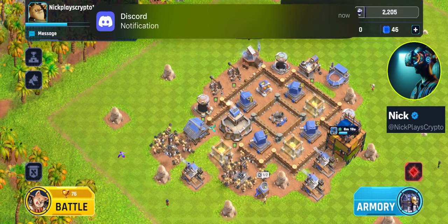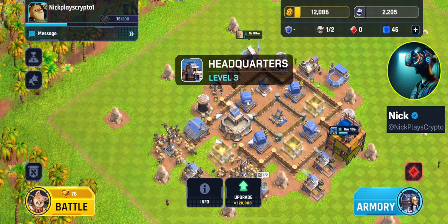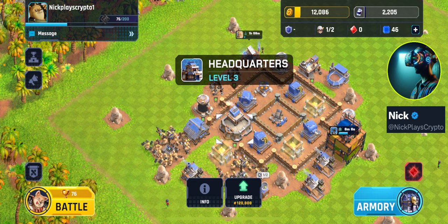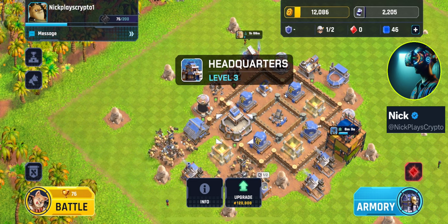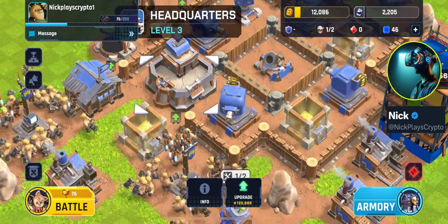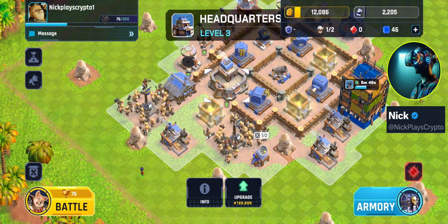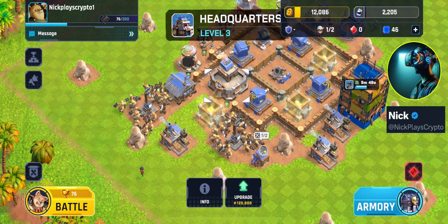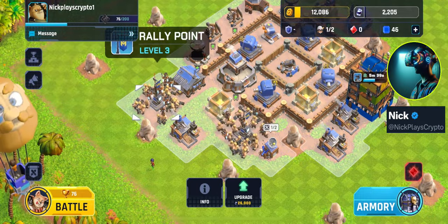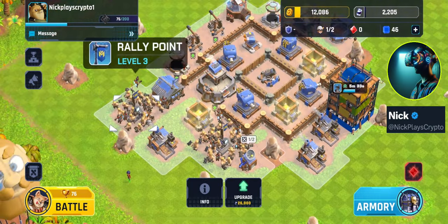Sometimes when I'm looking at bases to raid, they might have all these walls and weapons protected, but then their headquarters is all the way off on the side. I can just break the headquarters with some guys, there's no defense, I get my star, and whatever else I get is pretty much a free lunch since I'm not going to lose any trophies. So the main risk with using your headquarters as a wall is that it may be a little bit easier to access. To mitigate that risk, stack up a bunch of stuff in front of it so it's not easy to get to.